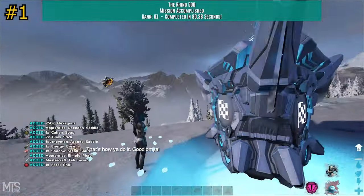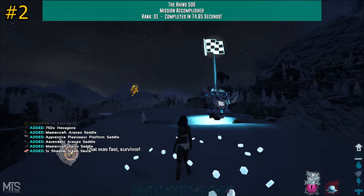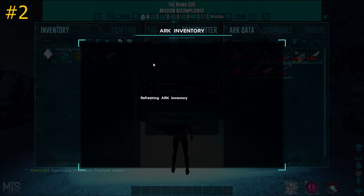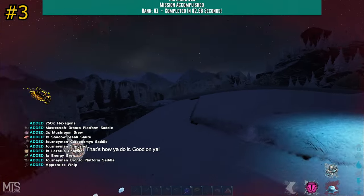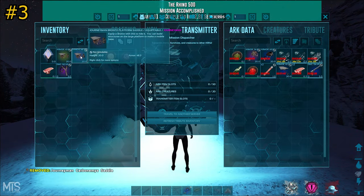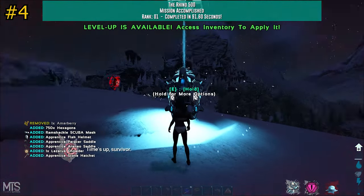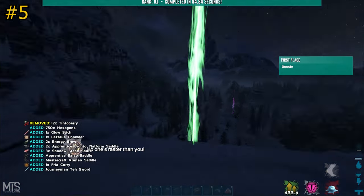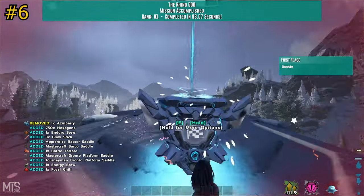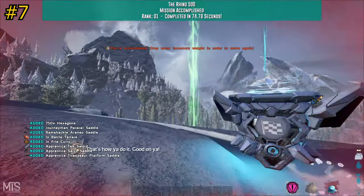I'm not going to go over every single thing that drops because we're going to do a list at the end. I actually recorded this on two different characters over a period of time — one on MTS and the other on Arcpocalypse. None of the rates are changed for these drops though, so it'll be the same on official. The tech sword drops so often from this mission you might as well just drop any that aren't ascendant. And if you don't have the tek engrams for the tek sword, there's really no point in keeping it.